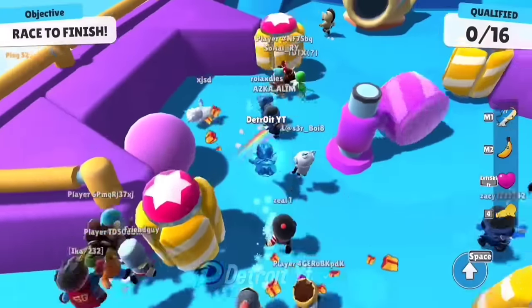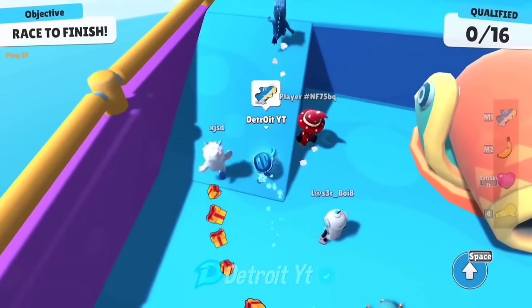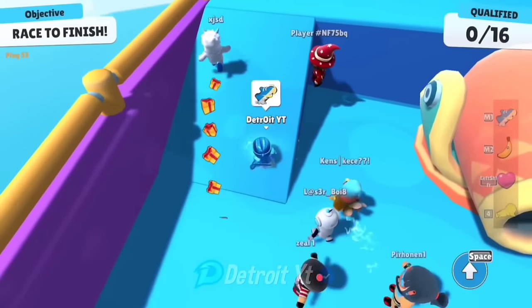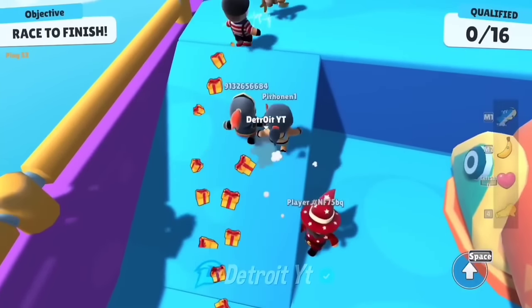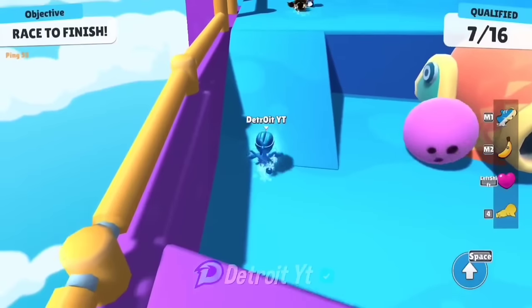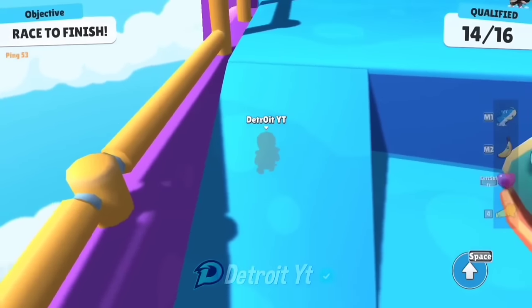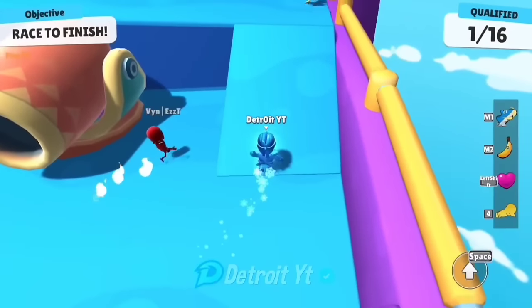Let me show you a fun trick on the Cannon Climb map. To do this, come here and use the kick emote like this — after that you will go inside it. You can do this on the other side as well.